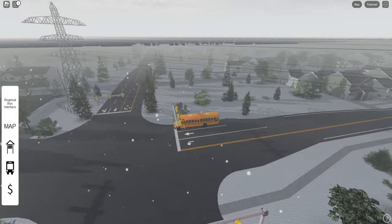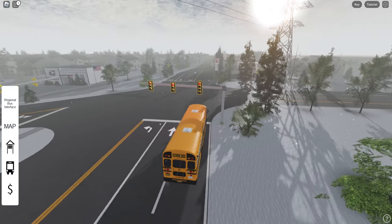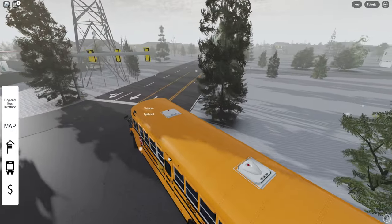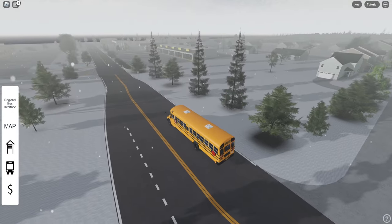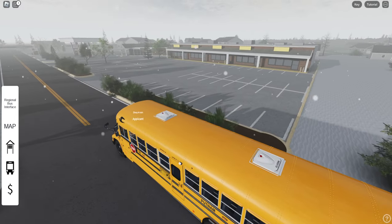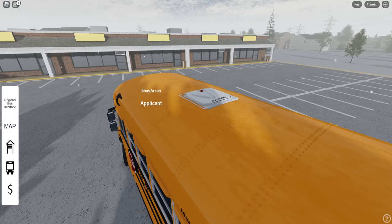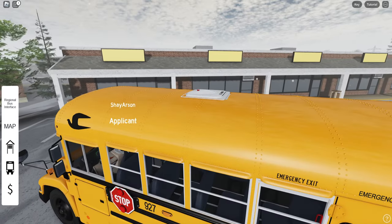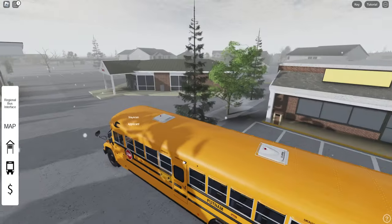We've got two new buildings over here on the right you're about to see. One of them is probably my best build I've ever built, which is funny because when I first built it I wasn't that good of a builder at the time. So this plaza right here — that's not one of them, but it is a building that I did build. I'll pull in here. I remember building that. He didn't put any names on it or anything.